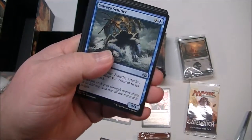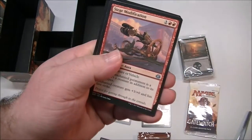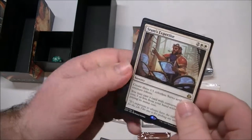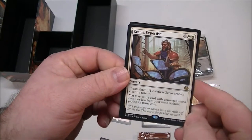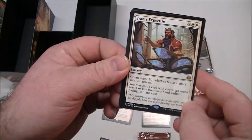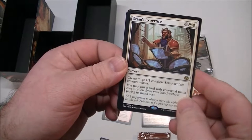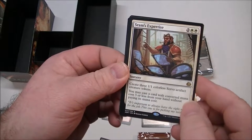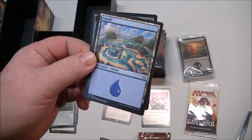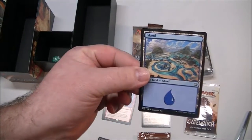Our uncommons are Savage Scuttler, Tezzeret's Touch, and Siege Modification. Our rare is Sram's Expertise. Do you play white? Does this help you? Create three 1/1 colorless servo artifact creature tokens. Wow, that's pretty neat. You may cast a card with converted mana cost of 3 or less from your hand without paying its mana cost. That's pretty cool! And a land, and of course a servo. Look at those lands — those are kind of neat.